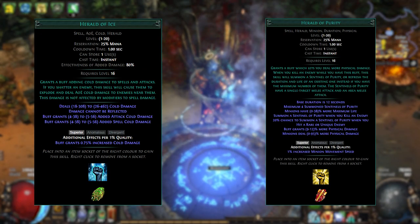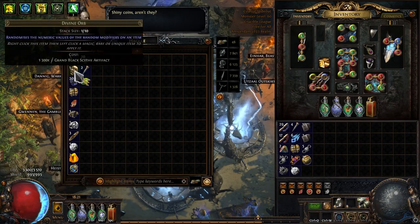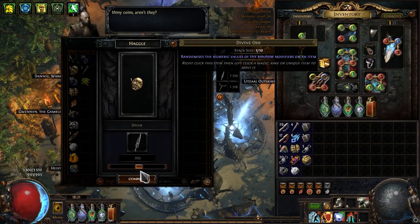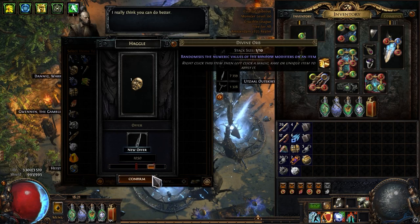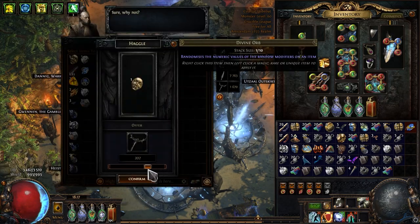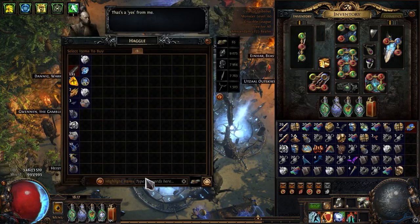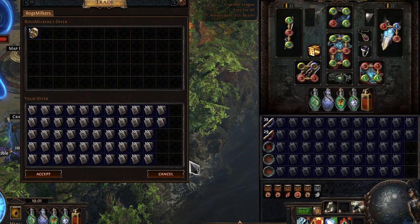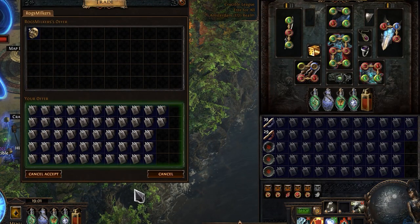I also decided to add a Diamond Flask to the build because it gives a nice damage boost, especially when combined with Phantasmal Spectral Shield Throw. This will be a temporary solution until I can increase the critical strike chance in other ways, though I'll probably keep it in my final variant if I can't increase my crit chance for a reasonable price.